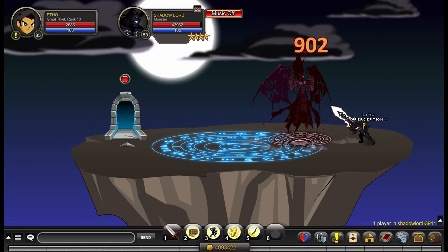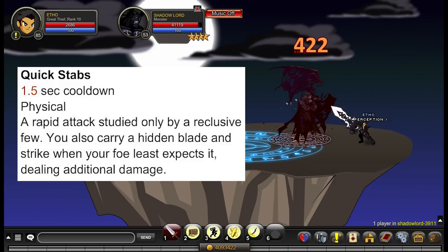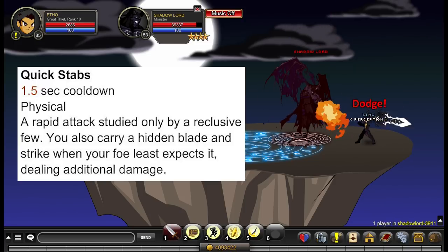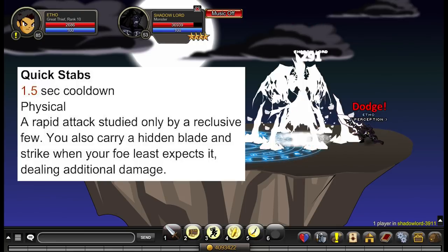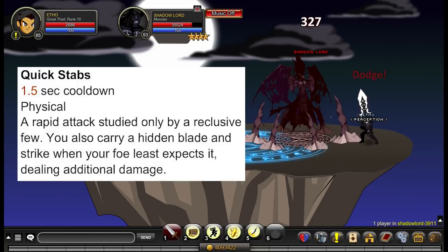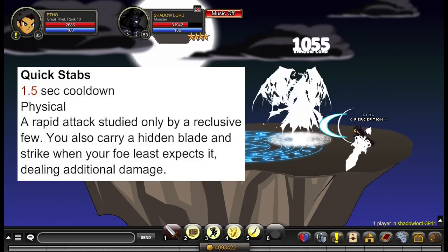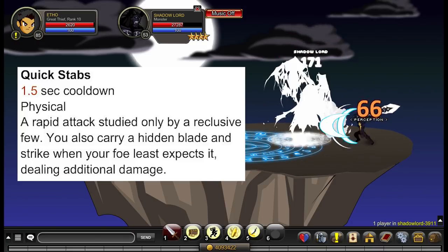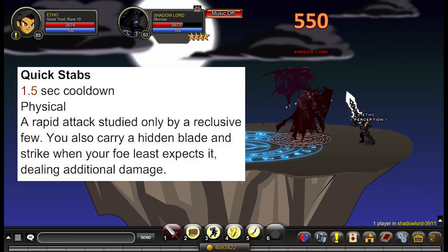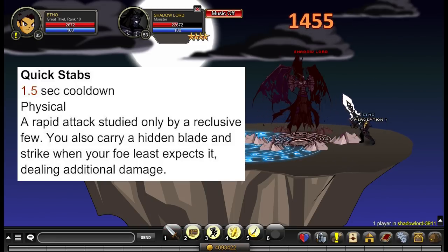Now let's discuss Great Thief's 5 abilities. Number 1 is your auto attack, called Quick Stabs, with a 1.5 second cooldown. It's basically a normal auto attack, but with a 20% chance to apply the Hidden Blade effect — increasing your own physical strike damage by 150% for 4 seconds. It doesn't apply that often, but you can sort of rely on it activating every 5 to 6 seconds on average, though sometimes it won't activate for a while and sometimes it'll activate repeatedly — that's just the nature of chance.